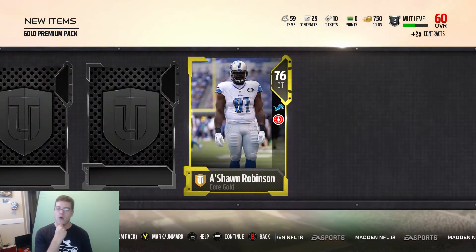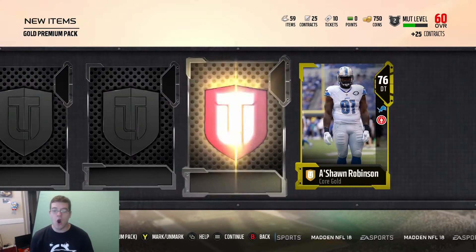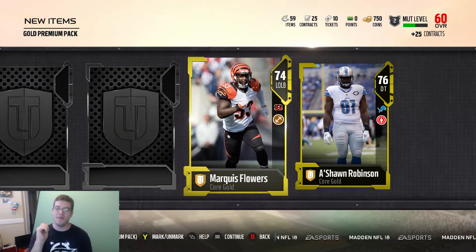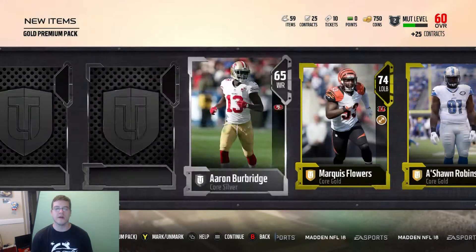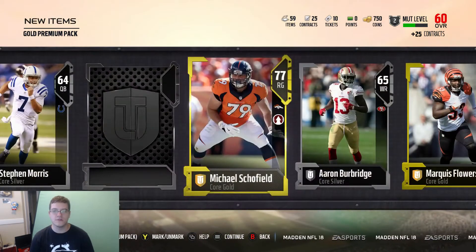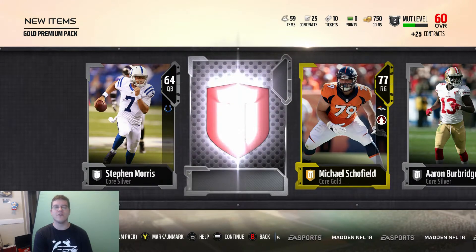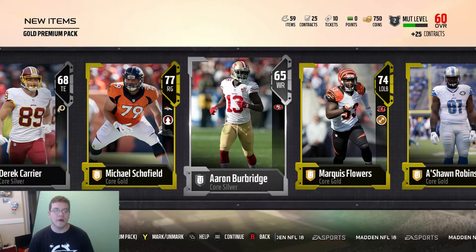So currently he's better than... Oh man. That gold flare is really going to be tricky. It looks like an elite at first and then it switches to a gold. I hate that. All right, we get A'shaun Robinson and Marquise Flowers, so two low overall gold players. We get a silver Aaron Burbridge — is that how you pronounce it? — Michael Schofield, 77 overall, and we get ourselves a Derek Carrier.